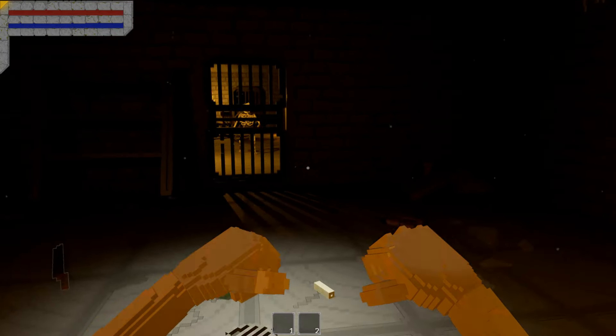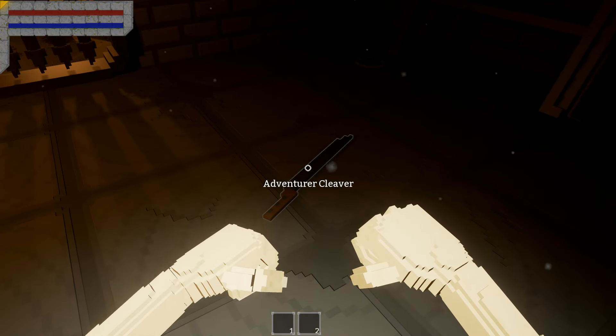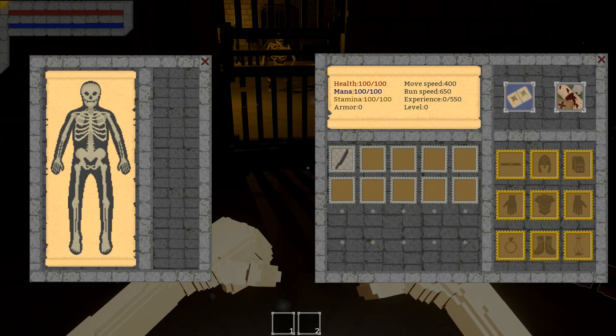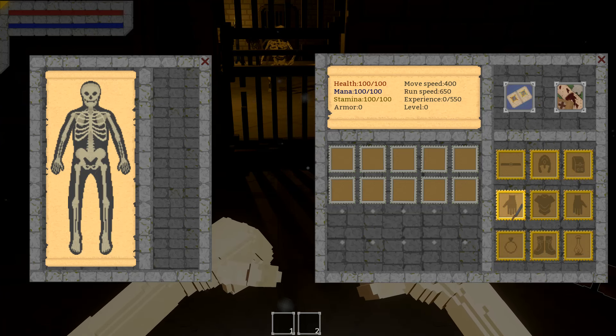I presume W, A, S, and D to walk. So we've got the Adventure Cleaver now. Let's put that in our hand.